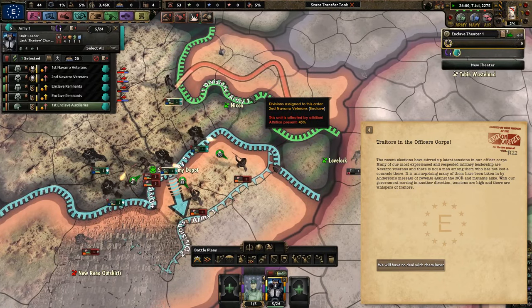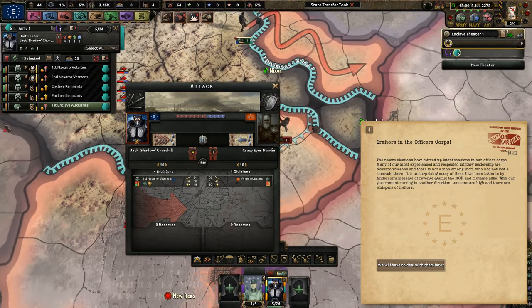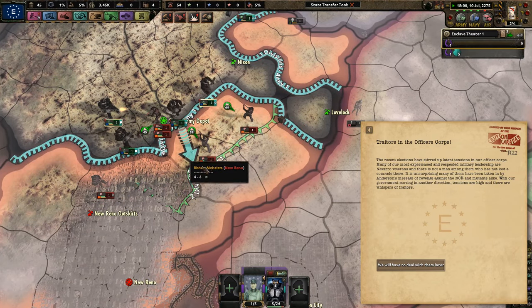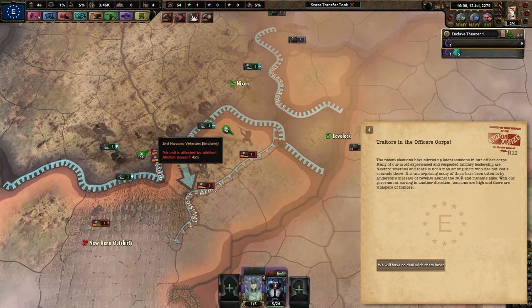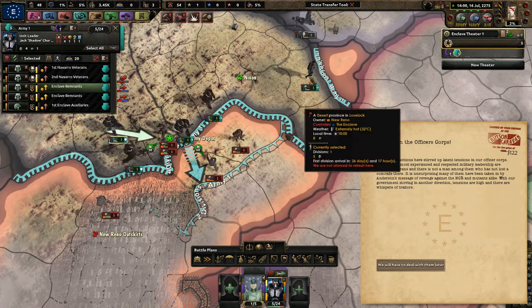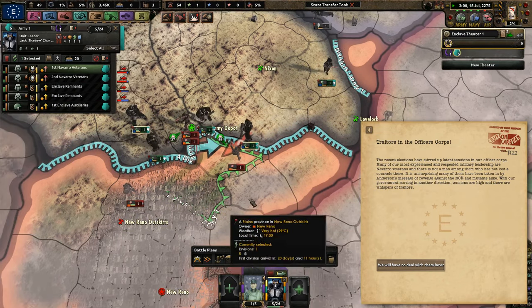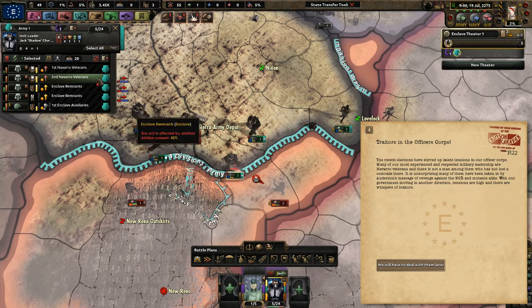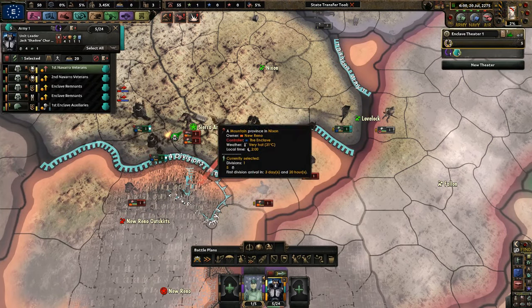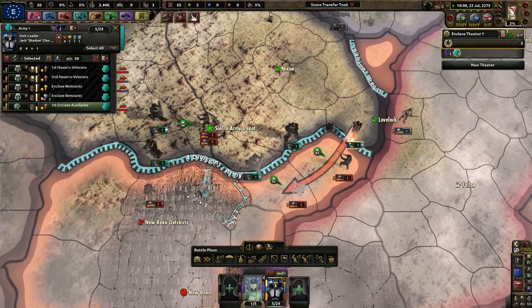Go ahead and wrap up this area up here — shouldn't be too bad. The enemies can't pierce us yet, which is good. We don't have any military factories, which is not good. Go ahead and finish those guys up there as we're defending against an army group of New Reno soldiers. Go ahead and push them back out. Hold because we're losing some equipment pretty majorly.